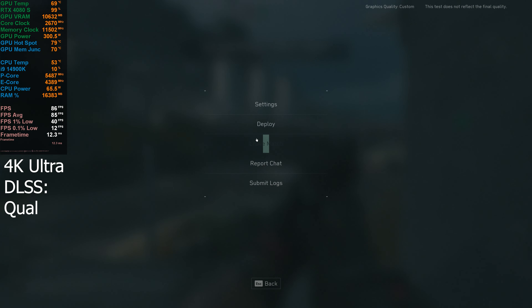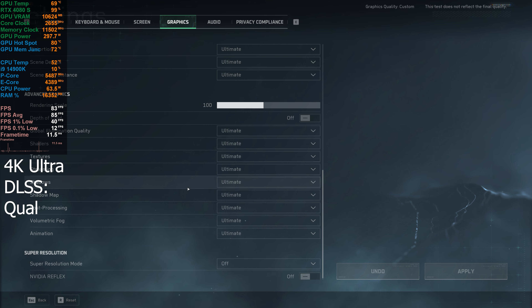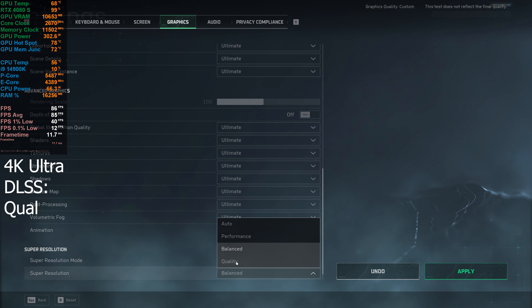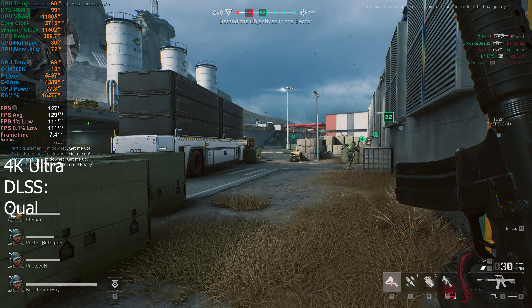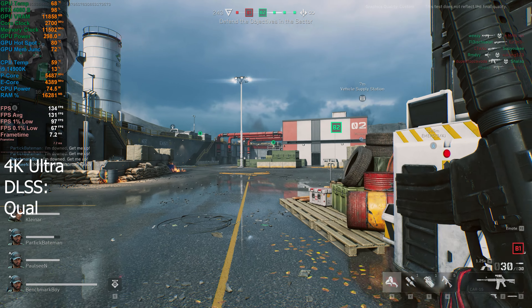Let's have a look with DLSS on. We've got an average of 85 there. So we have DLSS, we have XCSS, and AMD FSR. I'll switch that on — just put it on Quality for now to have a look. Should see a pretty big increase in FPS. Which looks like we already jumped up from 85 average to about 130. That's quite a big difference.